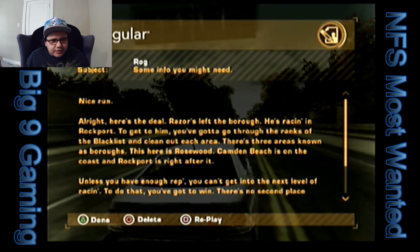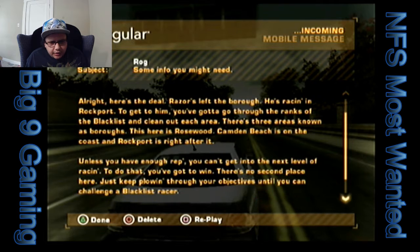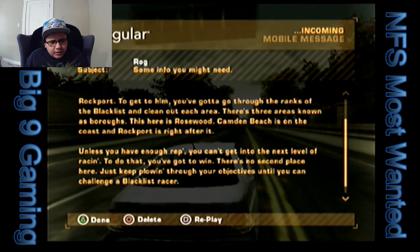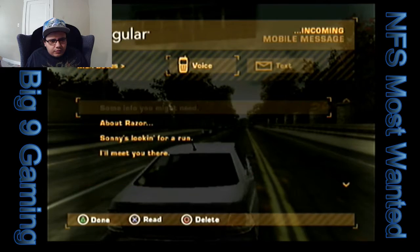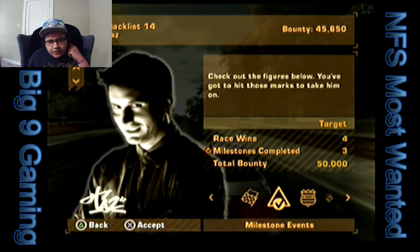Razor left the borough — he's racing in Rockport. To get to him you've got to go through the ranks of the blacklist and clean out each area: Rosewood, Camden Beach, and Rockport. Unless you have enough rep you can't get into the next level of racing. There's no second place here — just keep plowing through your objectives till you can challenge a blacklist racer. Why would there ever be a second place in a race? That makes no sense.